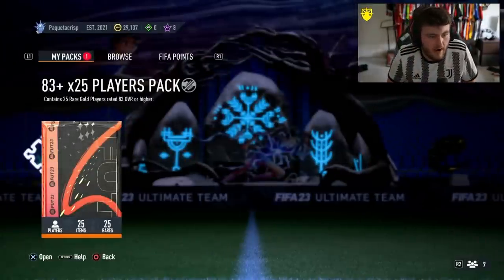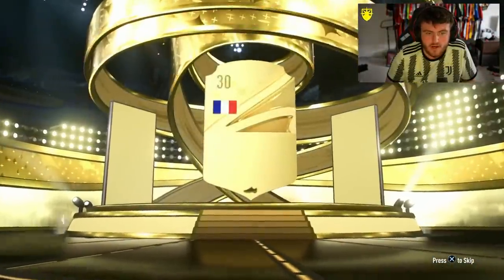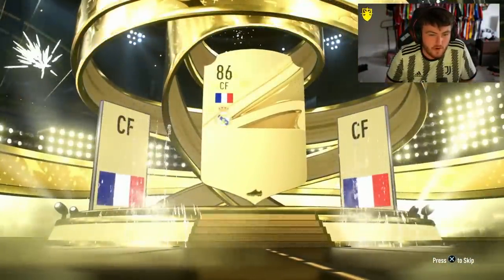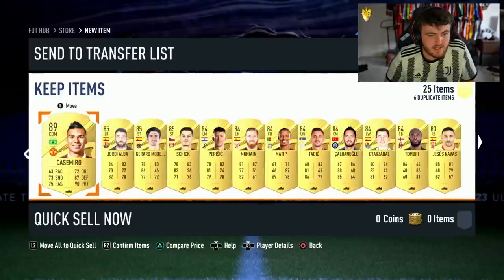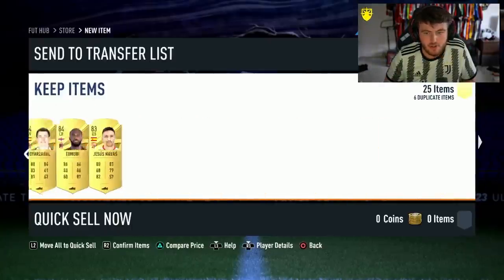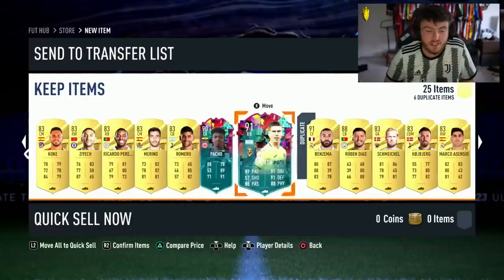We have an 83 times 25 now. Let's see if these are giving out today — yesterday they were okay, not amazing. Walk out on the front — we are going to get ourselves a French centre-forward from Real Madrid. Benzema! Very nice — 91 rated. Casemiro, Jordi Alba, Gerard Moreno, Schick. Two level up cards is not bad. That's good fodder, to be fair. We'll take the fodder.